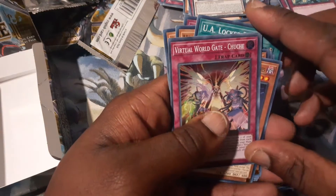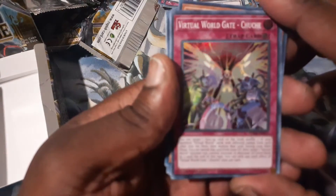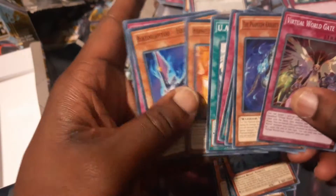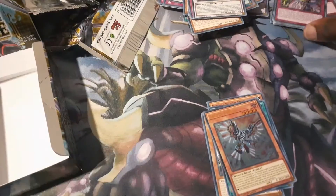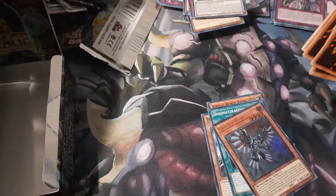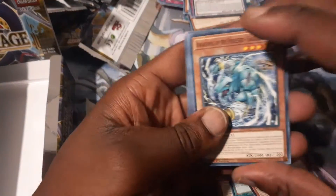Virtual World Gate Chu-Chi — okay, nice. Heal Ego — nice. Next pack. Conductor of Nephthys — not bad. There are a lot of good commons in this set as well.